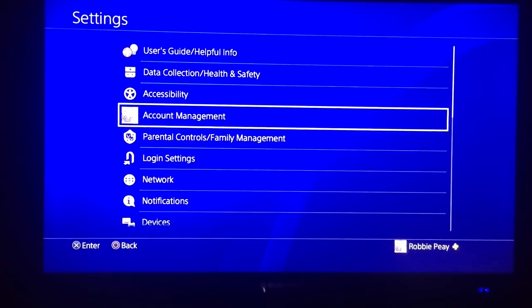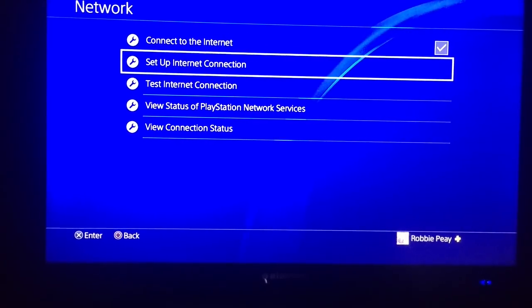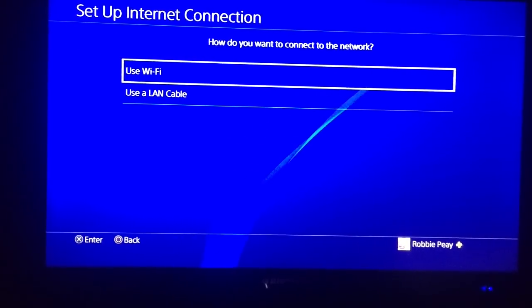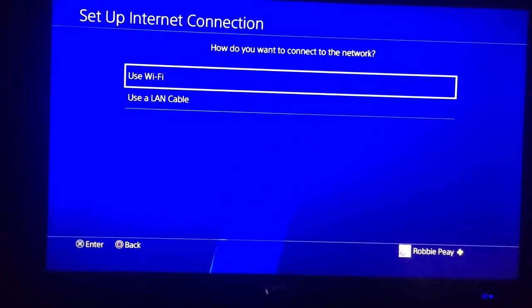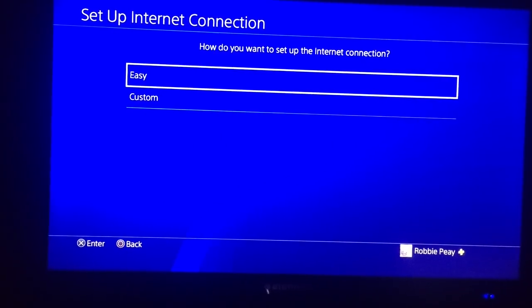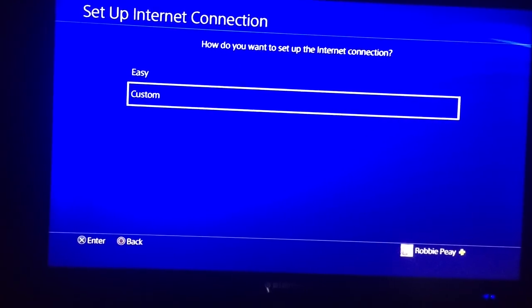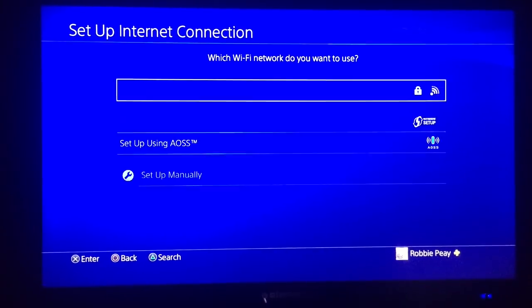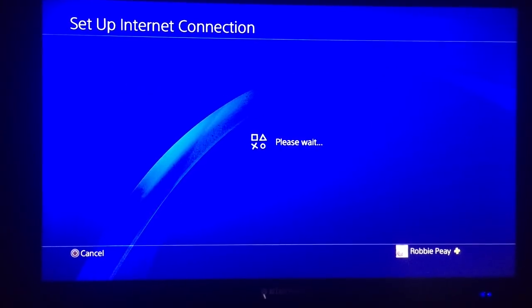All you do is go to Settings, then go to Network, then go to Setup Network Connection. Click on whatever means of internet connection you use, whether it's Wi-Fi or otherwise. And you're going to click Custom instead of Easy — click Custom. Then choose your network connection here.